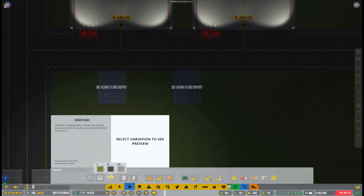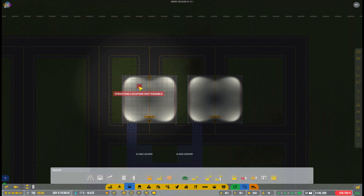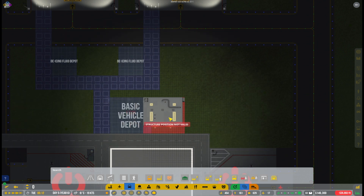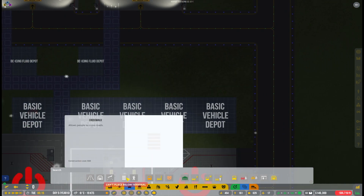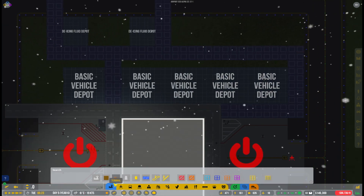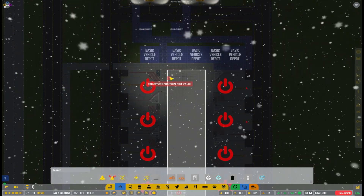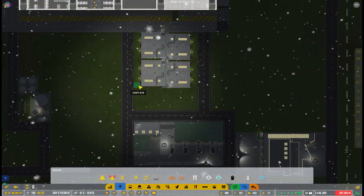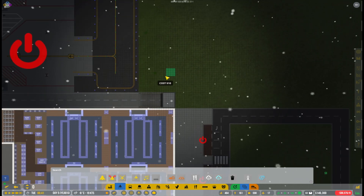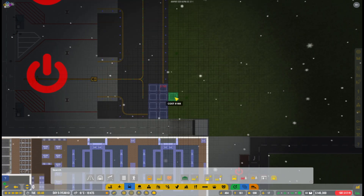First we are working on the de-icing because I really couldn't do that before — the stuff hadn't been fully constructed, so it wasn't feasible to figure out where to place things, but now we can. There are also still a few other things; for example, we need vehicle depots around the airport. I will try to have them on basically all sides of the terminal building to minimize the distance equipment has to travel, so it's always close to the stands.